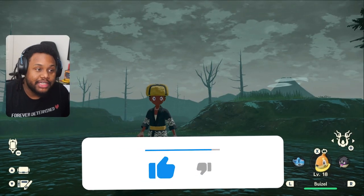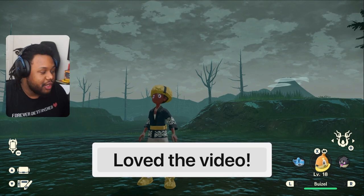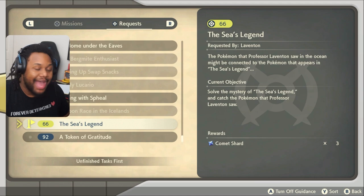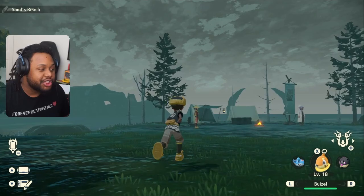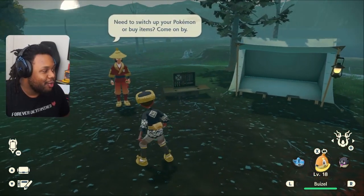So you want to have three things complete. You want to have beaten the game, and you want to have the quest called the Sea's Legend. If you remember back in BDSP - Pokemon Brilliant Diamond, Shining Pearl - there was a new book they added into the library called the Sea's Legend, and it gives detail of what you're supposed to do, which is a very cool thing.